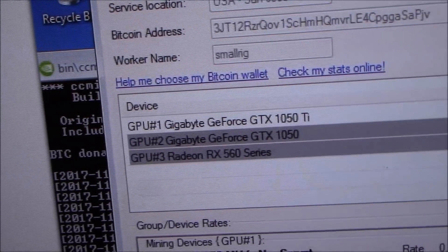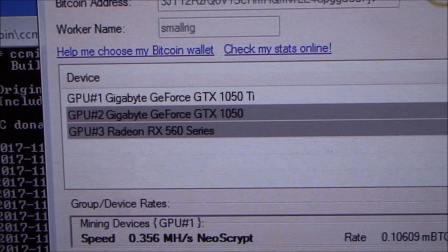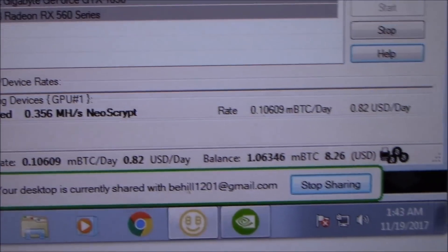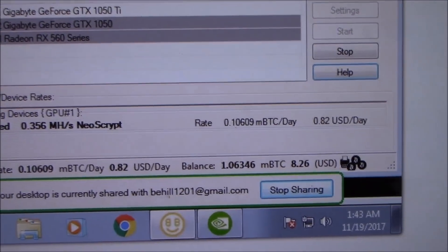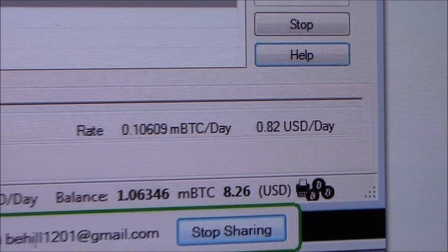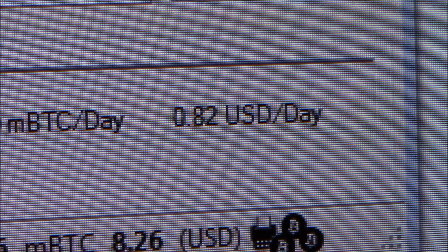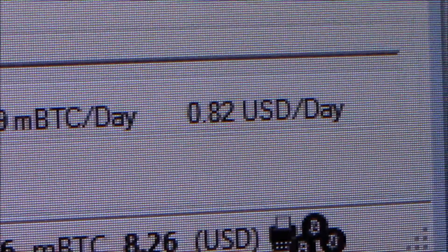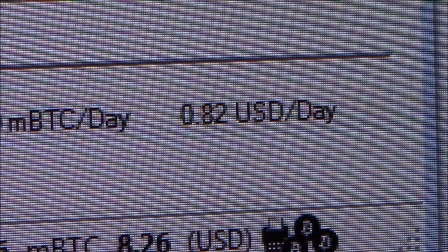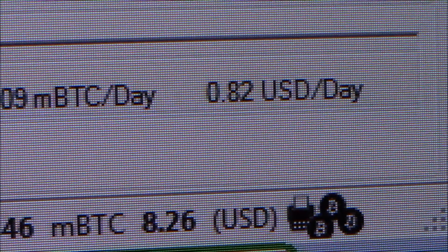I just have the 1050 Ti running — not the other 1050 or the 560. It's running NeoScrypt, which it thinks is the most profitable today. With no overclocks, no memory or core clock adjustments, it's running right at about 82 cents a day, hovering back and forth a couple cents.